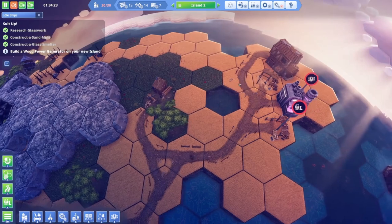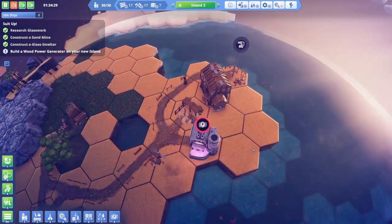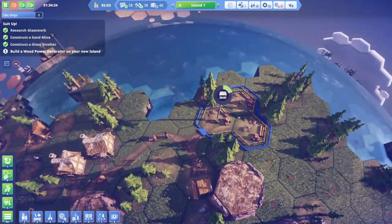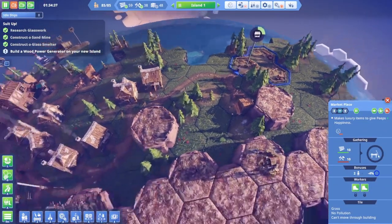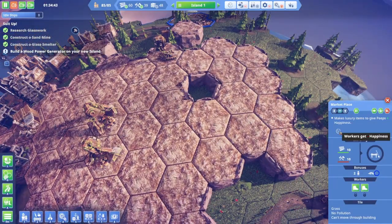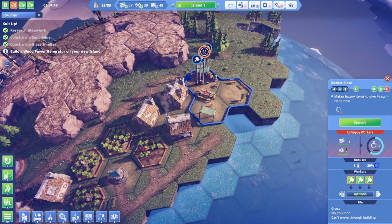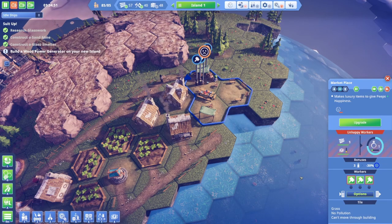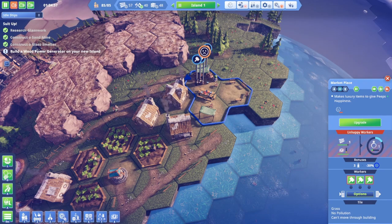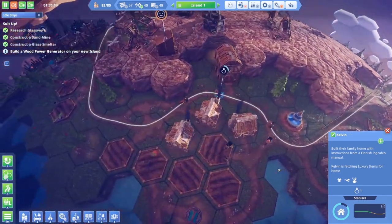Let's take it off pause and see what happens. We're getting rid of our explorers out here because they've explored the whole island. The marketplace is being built — yes, we're waiting for tools. We have lots of tools, so it's just a matter of bringing them over. It is making luxuries; I'm just not sure where they're going, because nobody seems to have any. Oh — fetching luxury items for home. He's taking luxury items home.